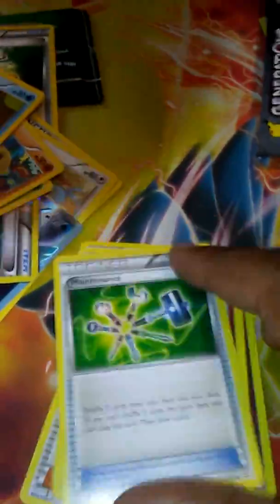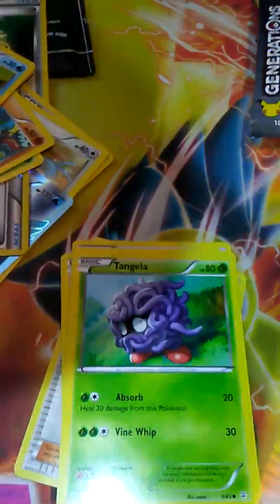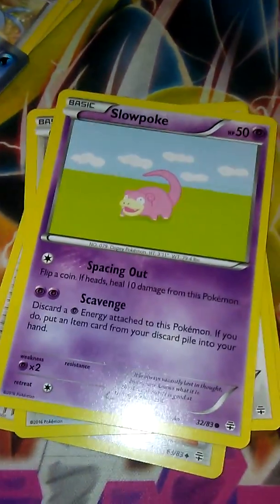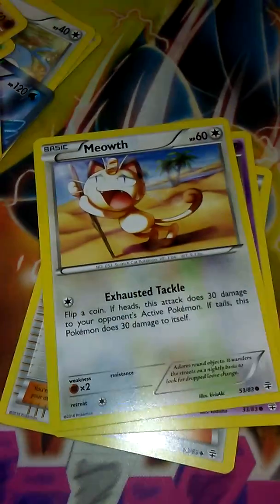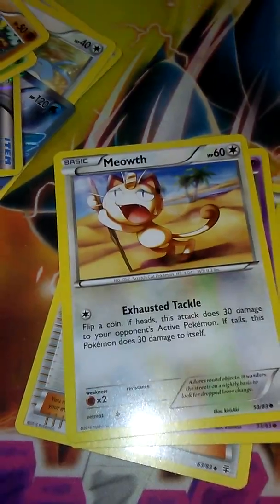In the Charizard pack, we have a Maintenance, a Flabebe, Hitmonchan, a Swirlix, a Reverse Energy Switch, a Tangela, Slowpoke. Fun fact — this is actually based off of the old Fossil Slowpoke, so if you want to go look up Fossil Slowpoke, it's definitely something to look at. It pretty much does the same thing, minus — I think it doesn't do any damage in the Fossil one.